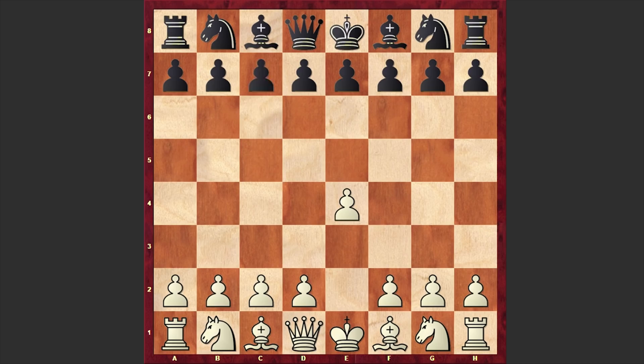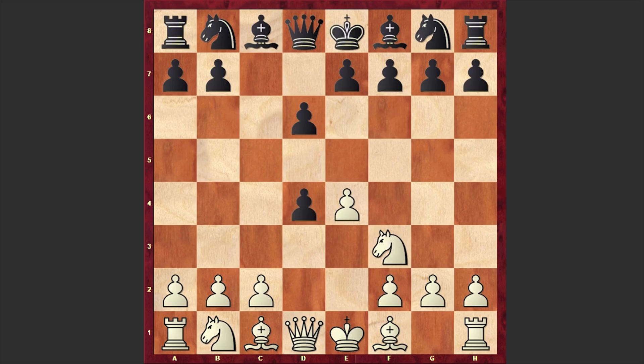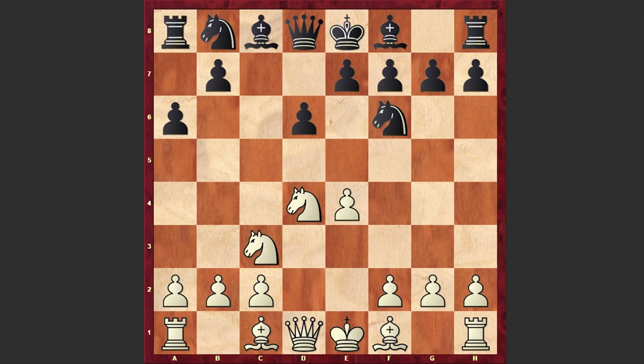Schoenck opened up with e4 and Schoenckland responded with the Sicilian Defense: c5, Nf3, d6, d4, cxd4, Nxd4, Nf6, Nc3, and a6 — play goes for the Najdorf variation. Against the Najdorf, Jeffrey Schoenck chose the Adams Attack: h3.